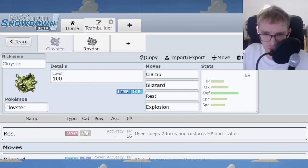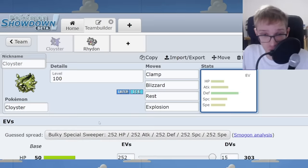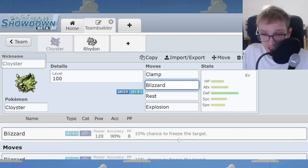Cloyster is perhaps the most reliable line of defense against physical attackers in Gen 1 with its enormous 180 base defense stat. This is an example of a wall that operates through sheer bulk alone — it actually lacks the utility, healing, and other options that define walls like Chansey and Alakazam and Starmie, but it does have Rest at least. It's a bit worse at using Rest than Snorlax because it suffers more from the turns it sits there doing nothing. It has Blizzard for decent damage, and Cloyster is a really difficult Pokémon to face when you're trying to win with Tauros or Rhydon or physical threats.